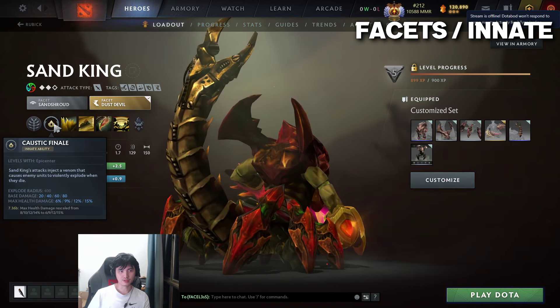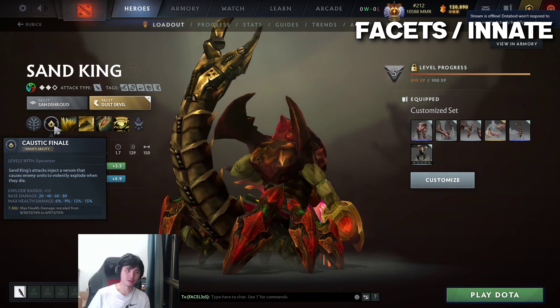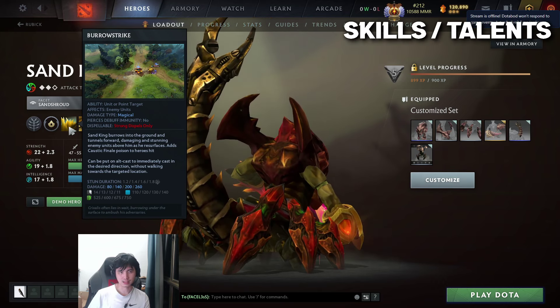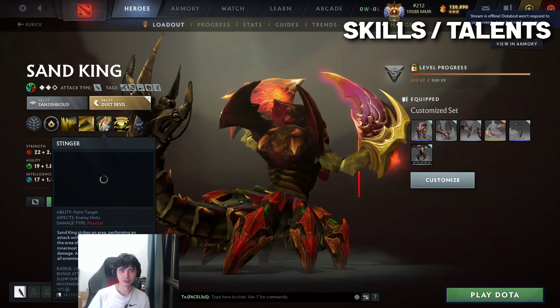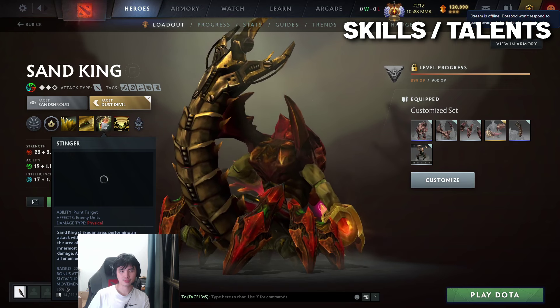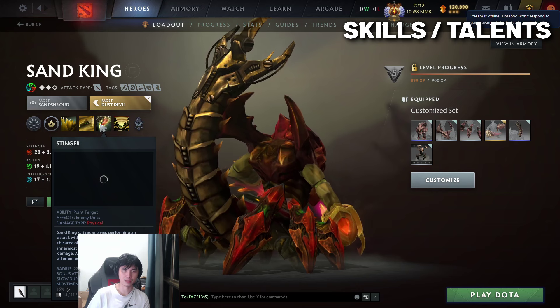For the Innate, it's going to be Caustic Finale. This spell allows you to push out the lanes - when a creep dies, if you get the last hit. I don't think it will explode if the enemy denies it. Then Barrow Strike, Sandstorm, Stinger - it's only 5 seconds at level 4, so it's a pretty valuable spell to get to level 4. You normally want to hit creeps with Stinger and a hero so that you do a lot of damage with Caustic Finale as well if you happen to kill the creep.